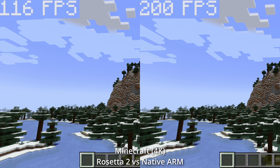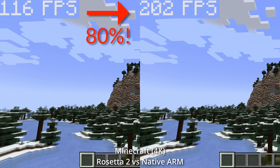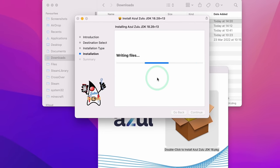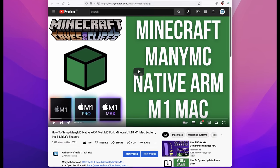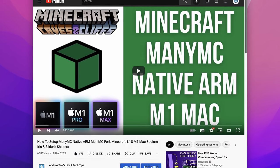However, with a very simple fix, we can actually get Minecraft running on native ARM Java. And this provides a dramatic 80% improvement in framerate. All you have to do is download the latest version of native ARM Java and then download ManyMC, which is a fork of MultiMC built specifically for the M1 chip. If you'd like to find out how this works, please check out the link in the description for my video tutorial on how to set this up.